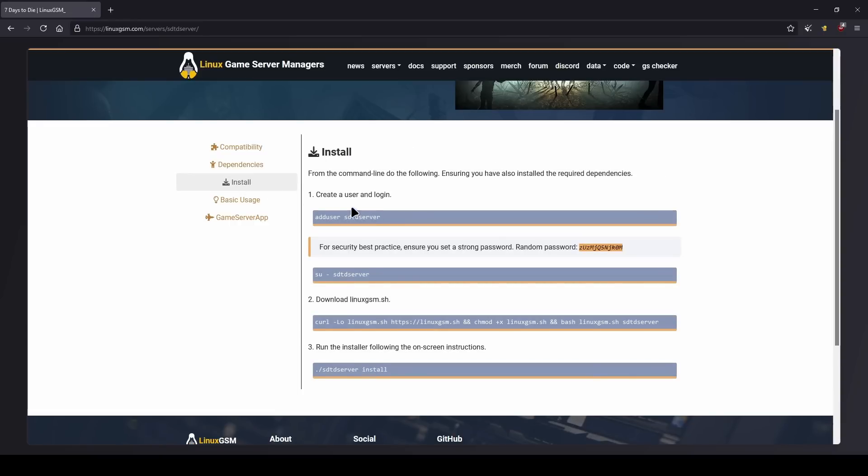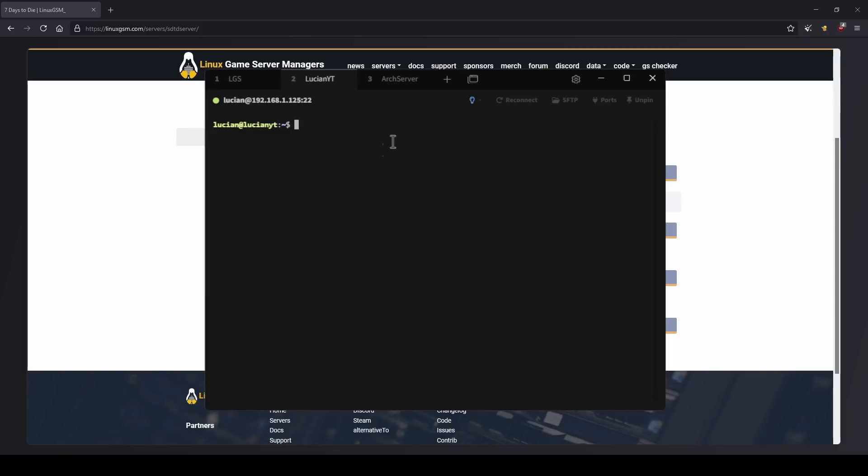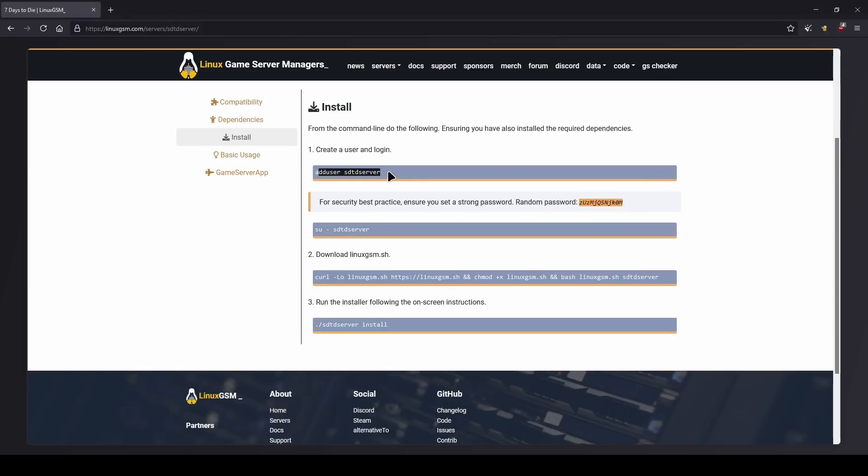I will be using Ubuntu Server to set all this up. The first thing we're going to do is SSH into our server — I've already done that. As you can see here, the first step is to add a new user.